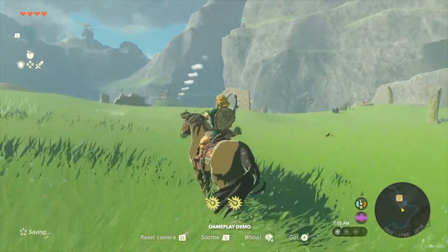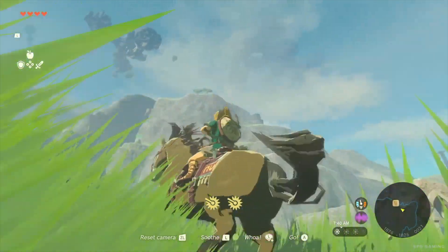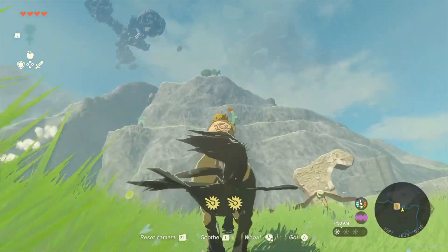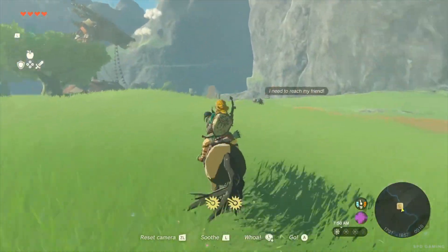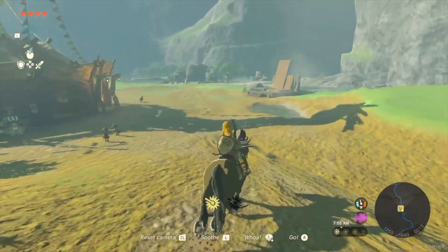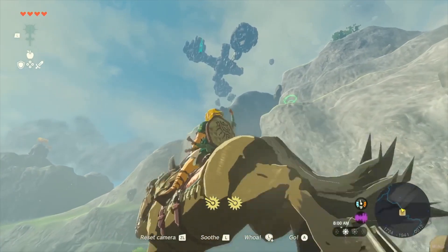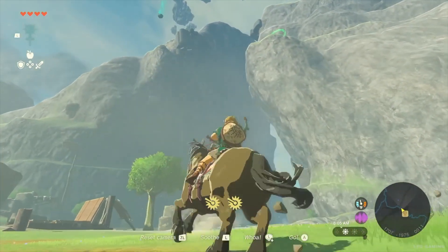In this game, the vast world of Hyrule reaches high into the sky. You'll notice some land masses floating up there — we call them Sky Islands. You're probably wondering how you get to the Sky Islands when they're so high up. Something's falling from the sky! Do you see it? I wonder what that is. Let's head over to it.